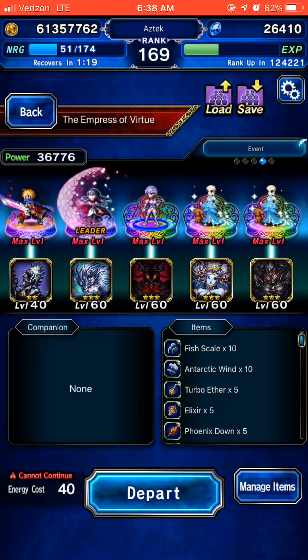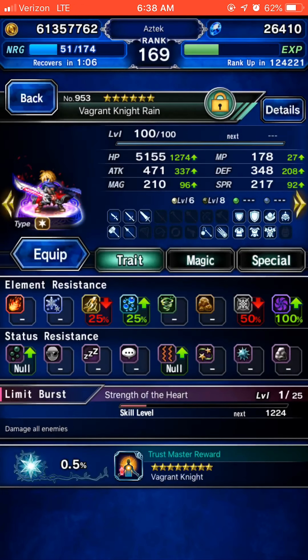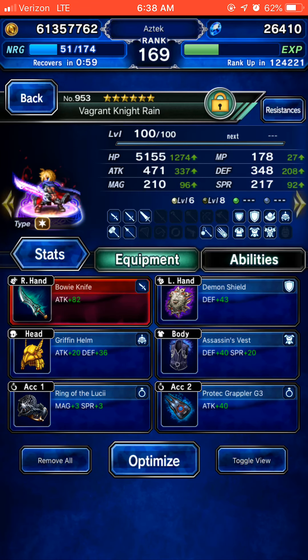I didn't really have any friend units that had the gear that I wanted, so I had to give a bit more TMRs to a few units. My Vagrant Knight Reign is going to be tanking and breaking. He has 100% Evade with 100% Dark Resist, because there is a chance that he will take the single target magic attacks with his Provoke.